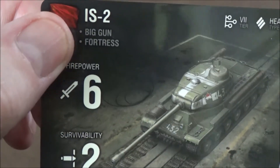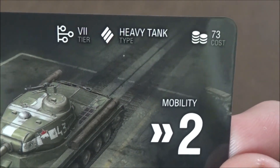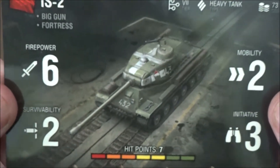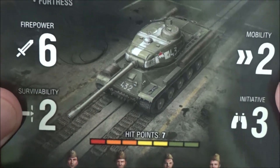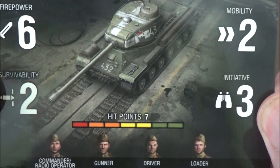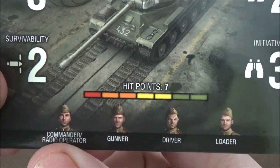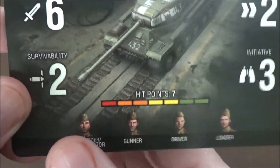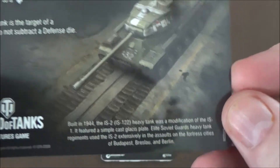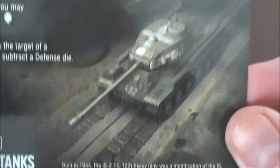On our vehicle card we have the IS-2. It has the Big Gun special rule as well as the Fortress special rule. It is a tier 7 heavy tank for 73 points, with a massive firepower of 6, survivability of 2, mobility of 2, initiative of 3, and 7 hit points. Crew includes commander, radio operator, gunner, driver, and loader — with the commander doubling up.